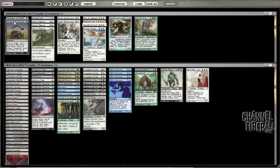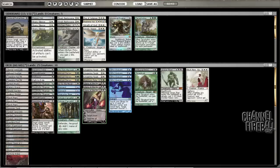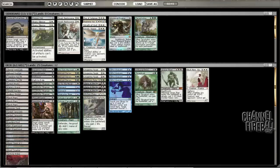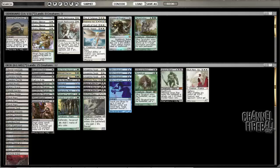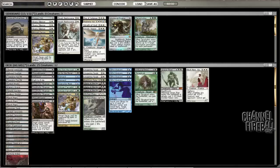Sideboarding: I think we want these hand disruption spells — that's really the only thing we want. Maybe we want to cut Finks. No, Finks is probably good. Maybe we cut Abrupt Decay — yeah, that makes a lot of sense to me. If we leave in one we can still Gift for it if he has a Vendilion Clique, but usually they don't have a lot of permanents that cost less than three mana that are targetable in this deck. I don't really want to Abrupt Decay a Snapcaster.